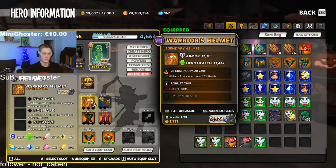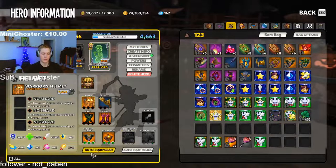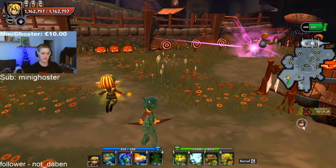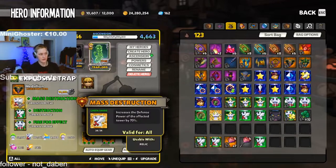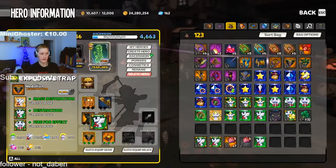Put everything into a high gear score on yourself. Like after every round or after 10 maps, go auto equip and you're gonna have maximum gear score from your stuff. Okay so defense power and defense health - why these two? Because mass destruction is what you want.